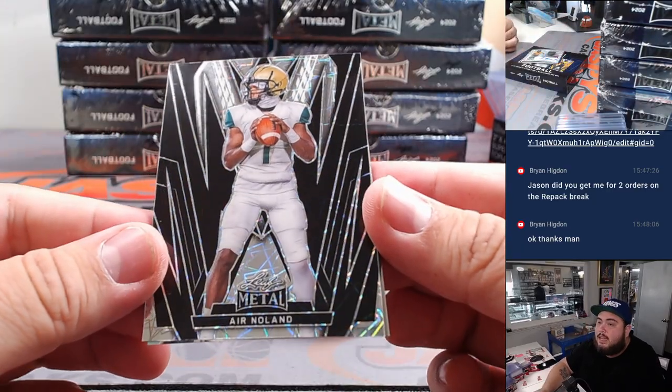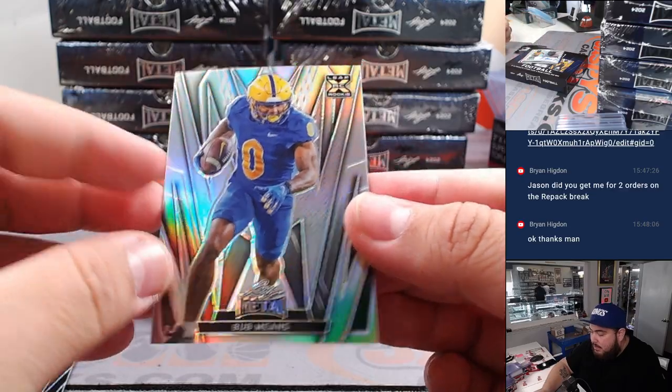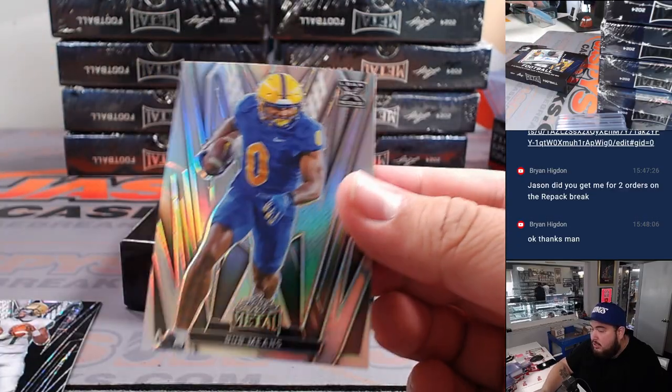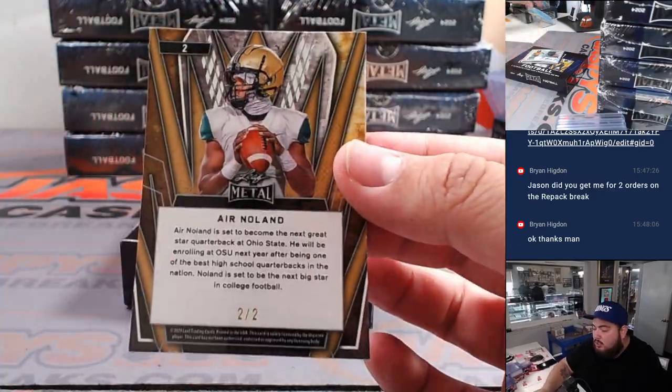So we got an Aaron Nolan and then a Bub Means, which looks like it's literally just a non-numbered base. And then this one is actually number two of two.